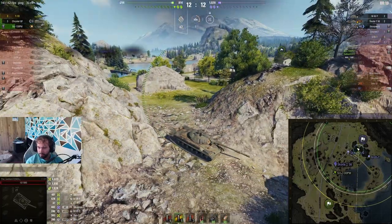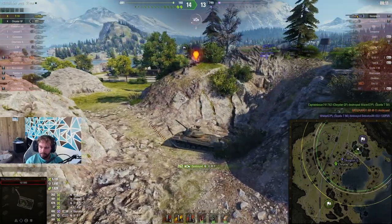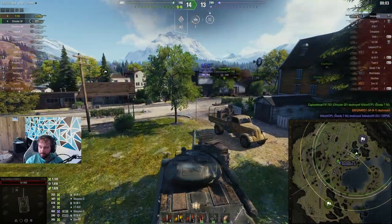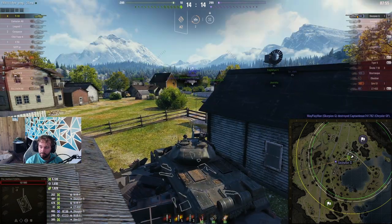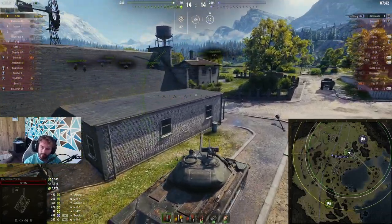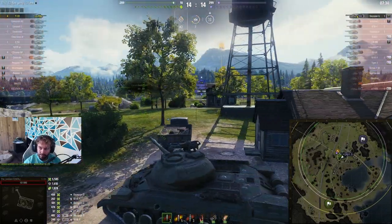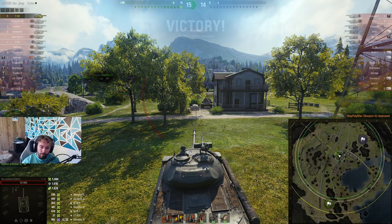We turn and get ready for the M3Y. That was the gun depression at work — we snap one straight into his lower plate slash drive wheel for 440. It is now a 1v2, then a 1v1 — it is me and the Scorpion. He's obviously a two-shot, but we managed to slam one into him. We are both now one-shots for each other. I'm at 5.5k damage and 4 kills with 1.8k assistance. I push at him — sometimes this is the best, catch him off guard. He doesn't have a fast turret, and we snap the last one into him on the move for 5,884. It was 5.8k damage and 1.8k of assistance.